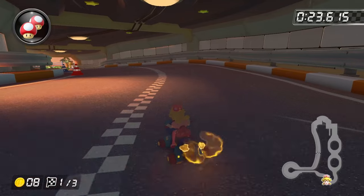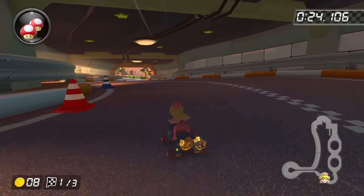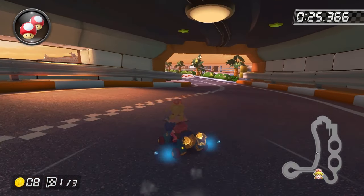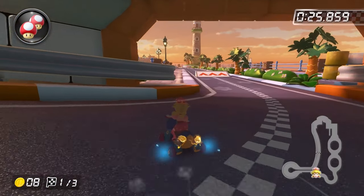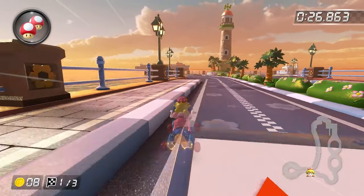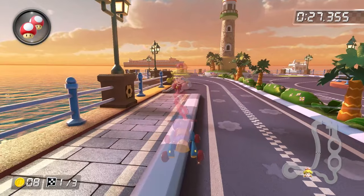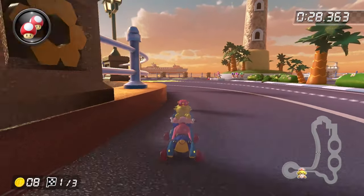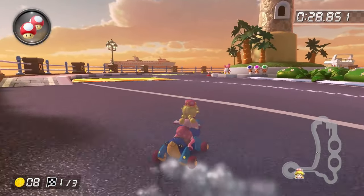Back to the PB strats. After getting that ultramini turbo, we're going to do a wide left drift to build up a mini turbo before this ramp. We're not going to be doing a normal mini turbo trick here, though, because that will cause us to run into the wall. Instead, we want to right hop to release the mini turbo just before getting to the ramp so that we can still use the boost to get a mini turbo trick. Then, we want to angle ourselves in such a way that we land on top of the sidewalk on the left-hand side of the track.